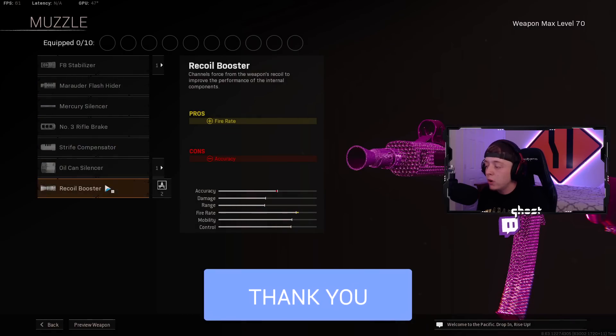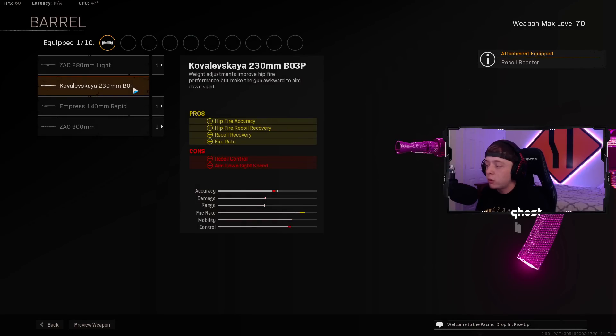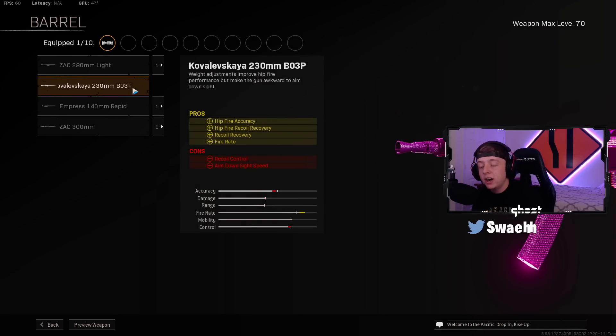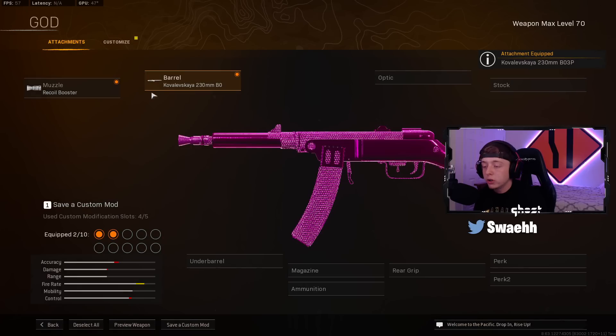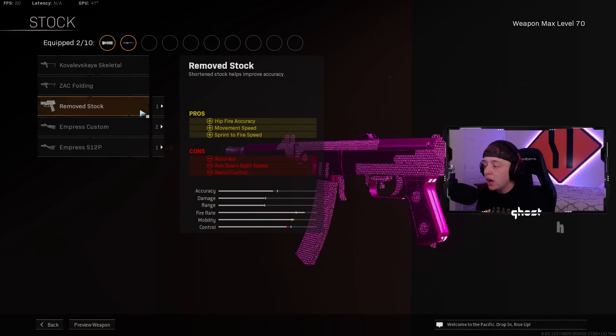First off, for the Muzzle, you want the Recoil Booster for the extra fire rate. For the Barrel, make sure you guys throw on the 230MM for the Hipfire Accuracy and Hipfire Recoil Recovery. You do not need an optic on this build since it's a Hipfire build — you're not going to be using any sight. For the Stock, you want the Remove Stock for the Hipfire Accuracy, Movement Speed, and Sprint to Fire Speed.